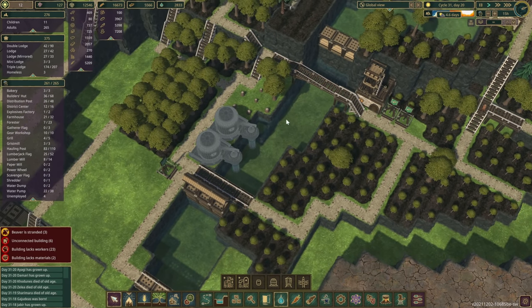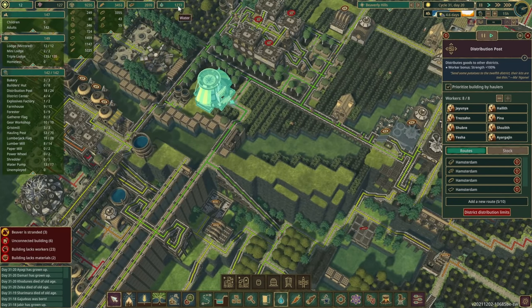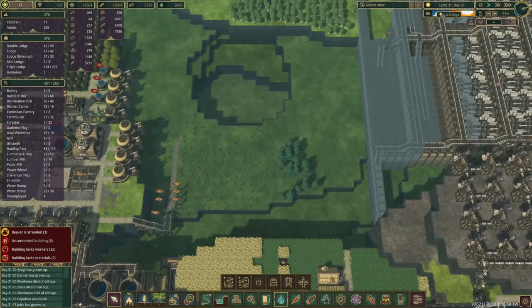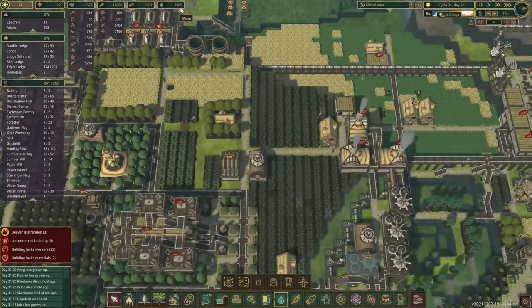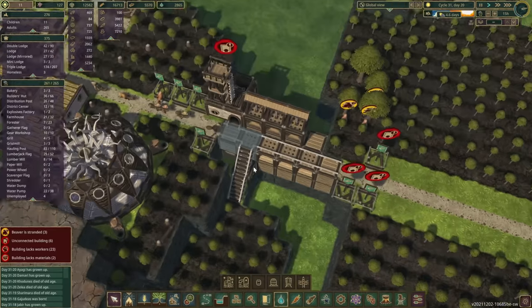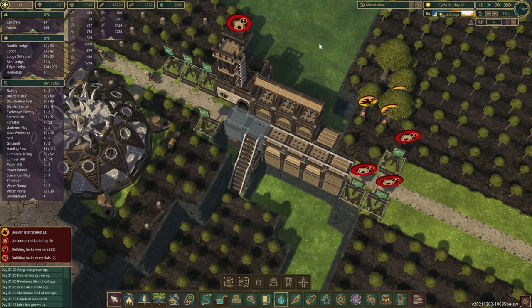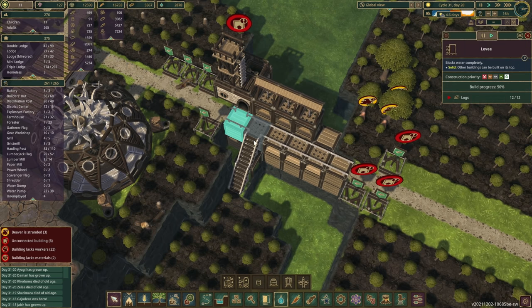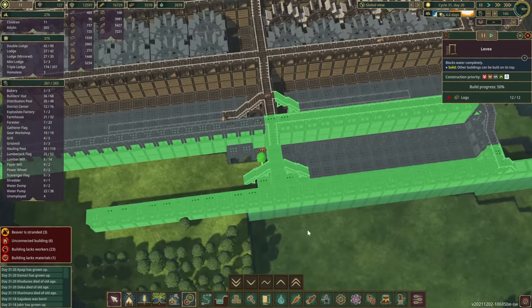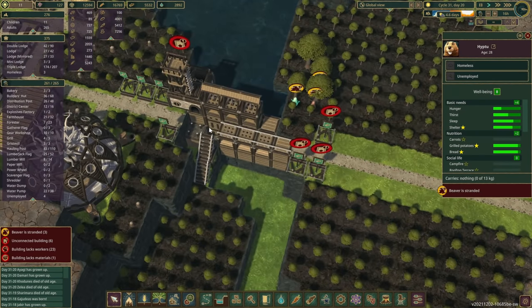One thing that has not changed in Beaverly Hills is our water supply. When I was building the water wheels, they dropped down to zero — that was not ideal. Can we have this done before they go on break? There's a lot of high priority things here. You guys might have to sleep in the forest tonight.